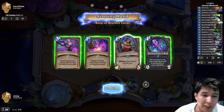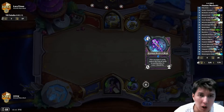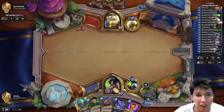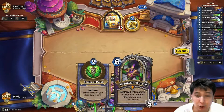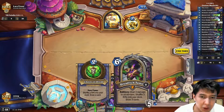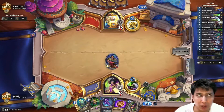Dreadlich Tamsin is so insane — it's the best hero card in Alterac Valley, hands down. I thought at first it was Paladin, but you can disrupt that with Rustrot Viper. With Tamsin, you draw three cards, sweep the board, improve your hero power, and get three 3/3s at six mana. It's one of the lower-costing hero cards — the rest are seven or eight, you have Guff at five.